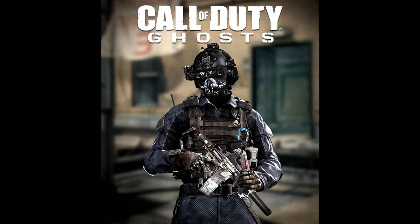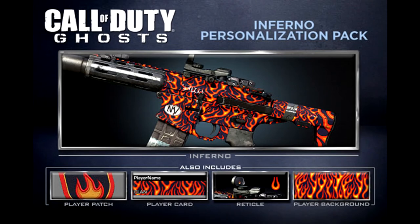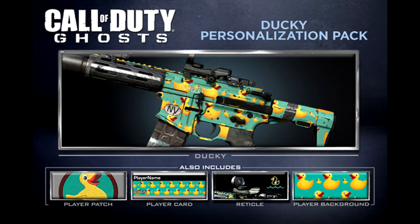Now, on to the personalisation packs. You get the Inferno Pack, which makes your gun look like a flame, sort of, with a unique camo, reticle, patch, player card, and background. Then there is the Ducky Pack, where you can get your gun to look like — you can have ducks on it and stuff. It comes with the camo, a reticle, a patch, a player card, and a background.